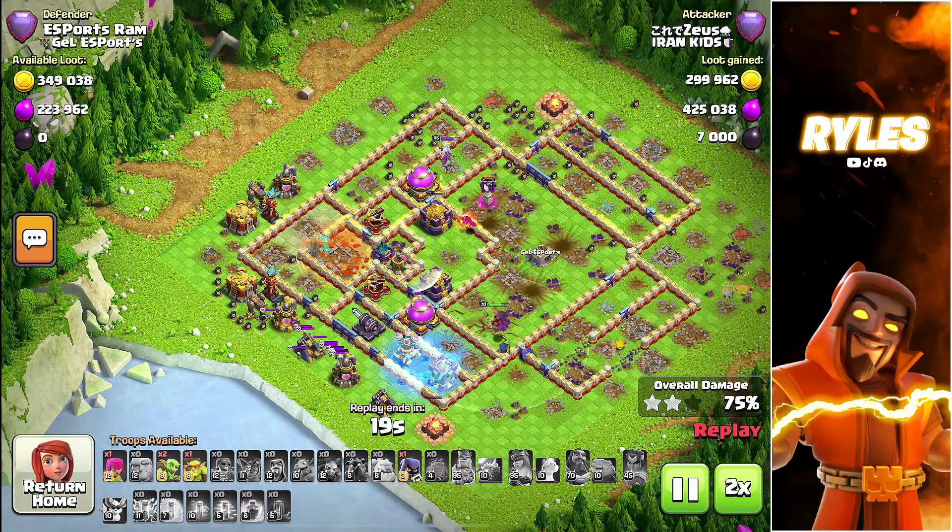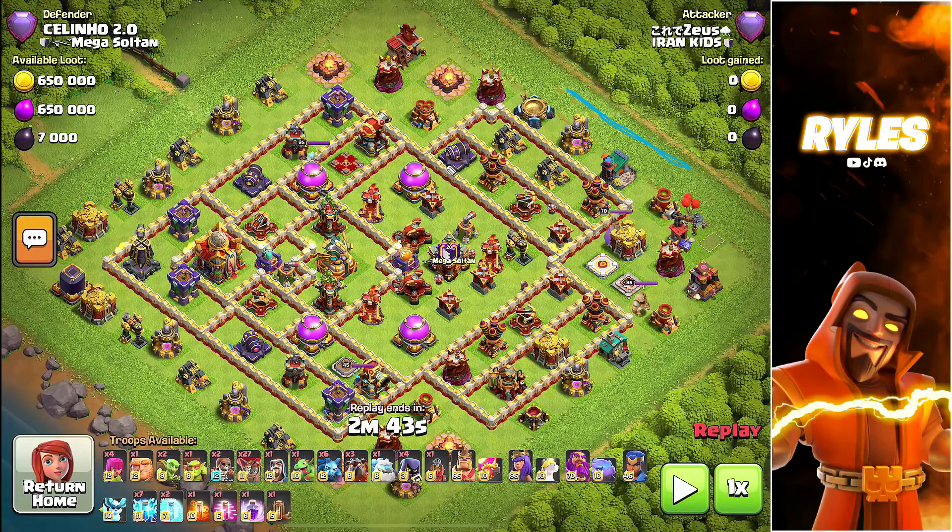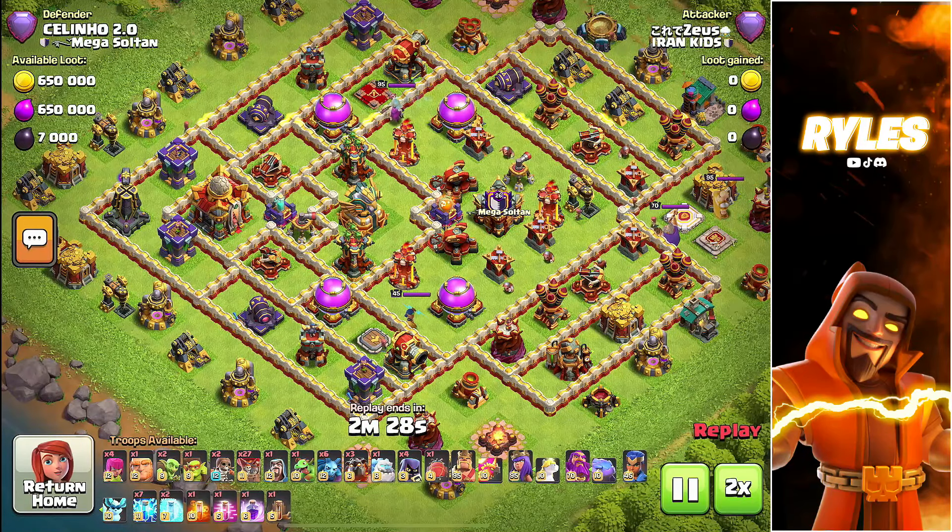A very similar base I faced two attacks later again. Every time I miss an attack I always look at what I did wrong. In the previous replay my mistake was probably that I came too far from the right side, so the blimp had a very long way and faced a sweeper. Here I tried to cover up for that mistake. We get a little bit more from the steps and have good value around here, but otherwise I play it almost exactly the same.